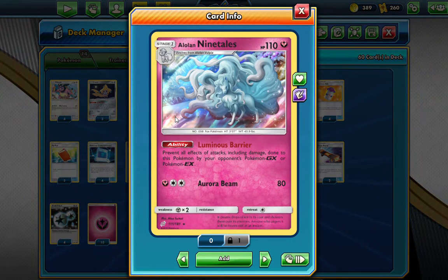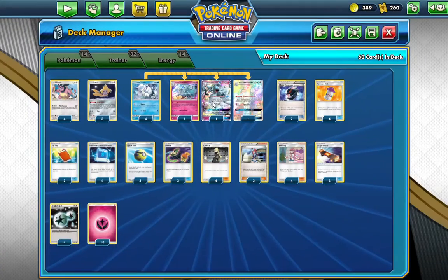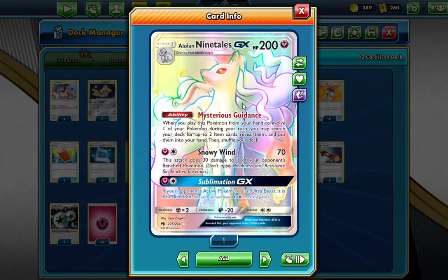We've got Ninetales from Team Up with the Voluminous Barrier attack ability — busted ability all day. You might have to start attacking with this one, because we're planning to expand it, which means people are going to go back to those GXs non-stop. We also have a Ninetales that's going to get the Moomoo Milk out of the deck faster.